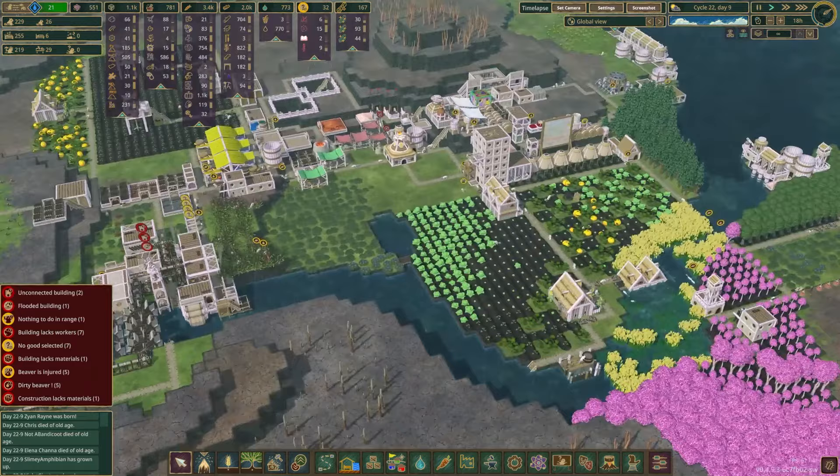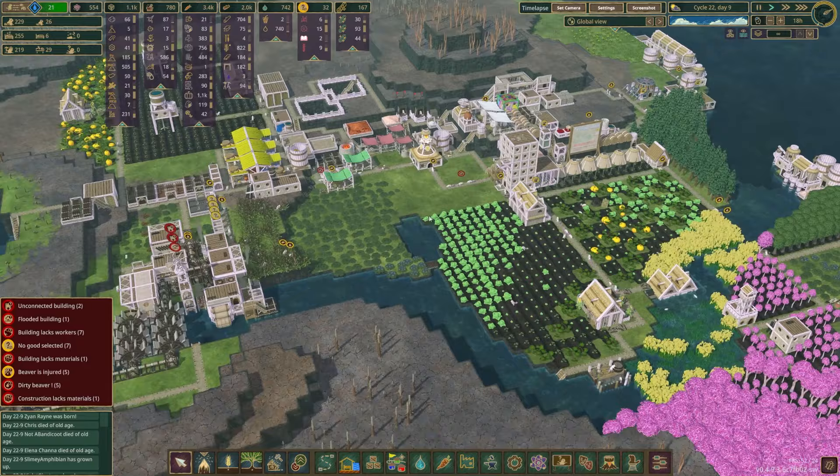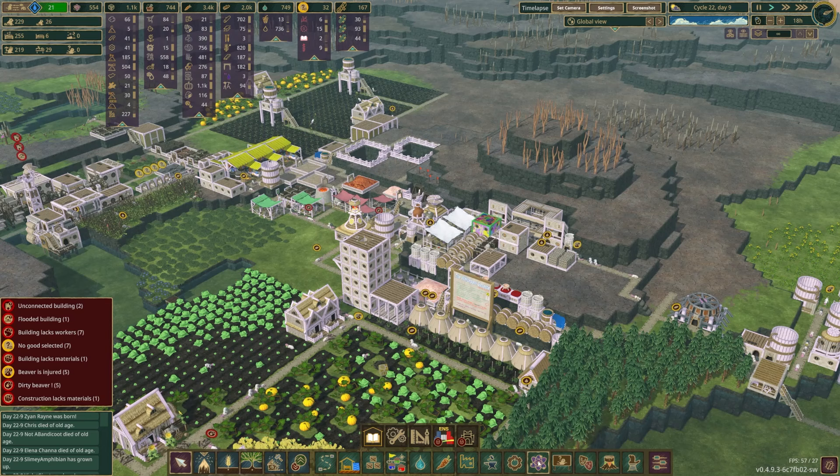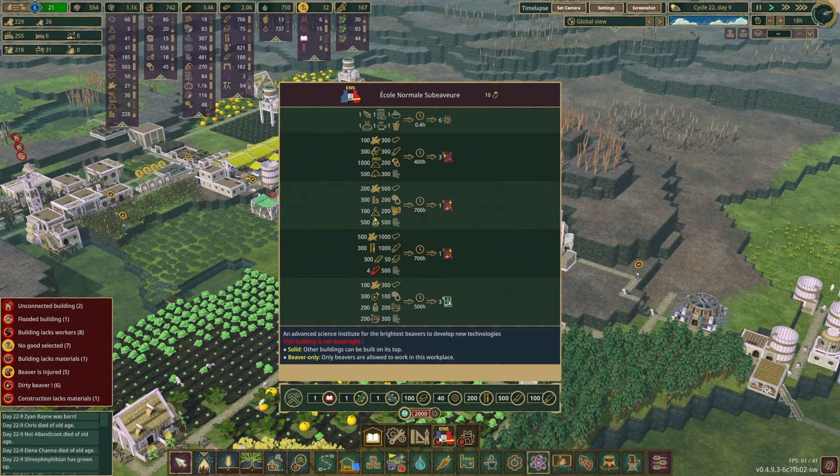We've got a couple of beds left, and we can keep adding additional layers to the pit and ladder lodge. We could also build a second one elsewhere. We've got a lot to get done, because my priority for today's video is going to be to unlock the ENS. Since I cannot speak French, please do not make me attempt to pronounce this, but I'm told it's some sort of variation of a university. Basically, it's a late-game research thing that's going to unlock all sorts of cool stuff like mycology, which gives us the big trees, other plant-based stuff, nursing, and other fun things.